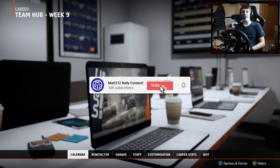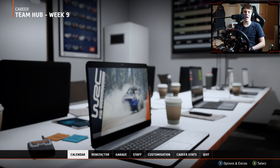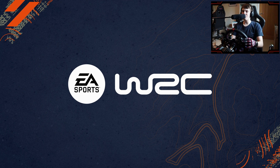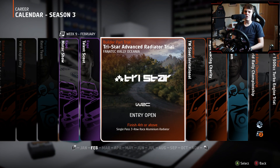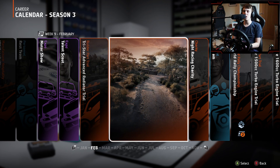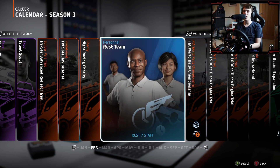Hello everyone and welcome back to a brand new video where today we return with part 54 of our EA Sports WRC Let's Play. Today we return with a bit of housekeeping because it's safe to say our WRC career has been up and down so far in the early stages of the campaign. So what I'm going to be doing today is taking on the TriStar Advanced Radiator Trial, with the mindset of getting as much practice in as we possibly can as we make our way through this first season.